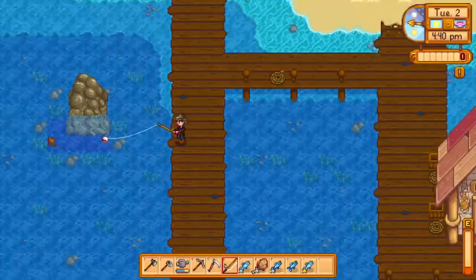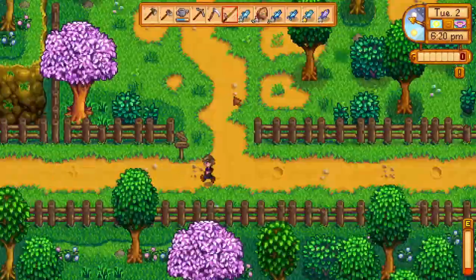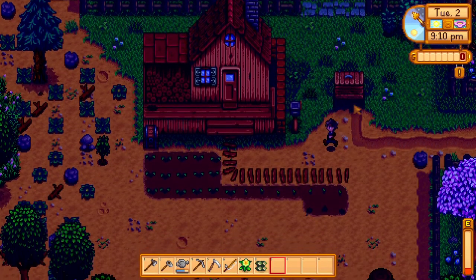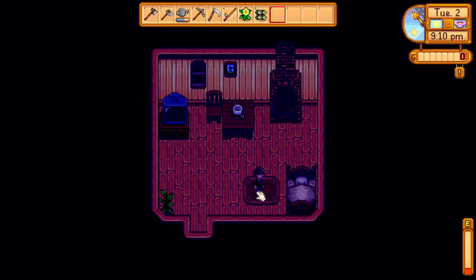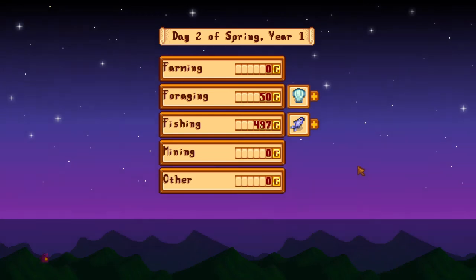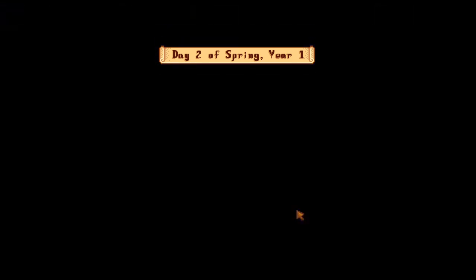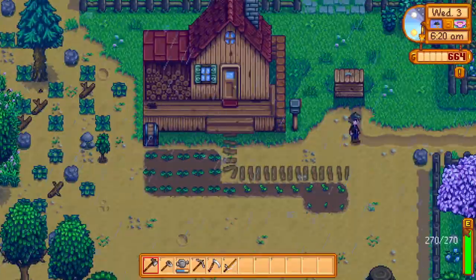We didn't have that much energy still, but you might get trash once in a while — it's not really helpful at this point in the game. We also found a clam shell because those are pretty good, they give you 50 gold each. We sold all our fish into the shipping box — that's how you sell things. As you can see, we got 614 gold from fishing on day one at like no energy. So, that's pretty crazy.